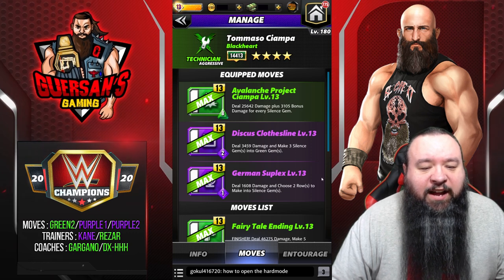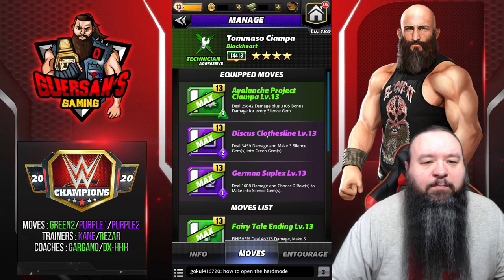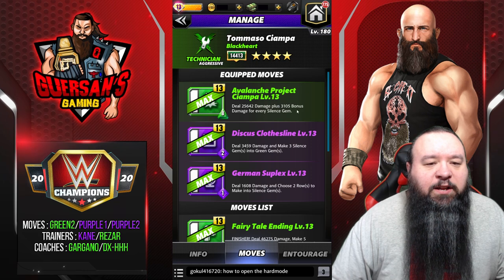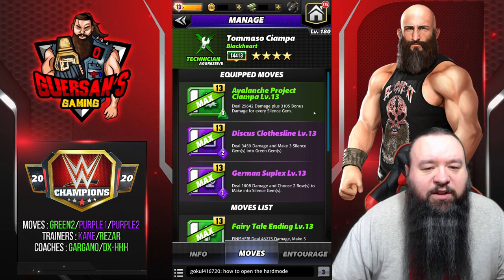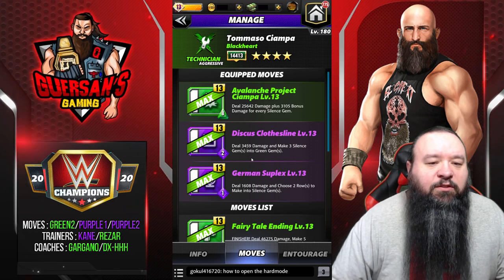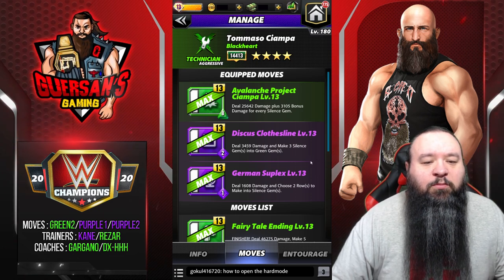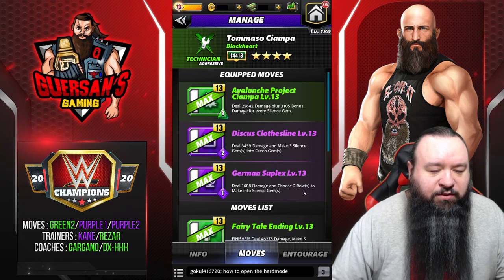For the moveset, right off the bat I saw two possible movesets - this looks like the best of the two. It is going to be the green-two-purple-purple, the Avalanche. Project Ciampa: eight MP green move, deal 25.6k damage plus 3100 bonus damage for every silence gem. The Discus Clothesline: two MP purple move, deal 3400 damage and make three silence gems into green gems. And the German Suplex: one MP purple move, deal 1600 damage and choose two rows to make into silence gems.